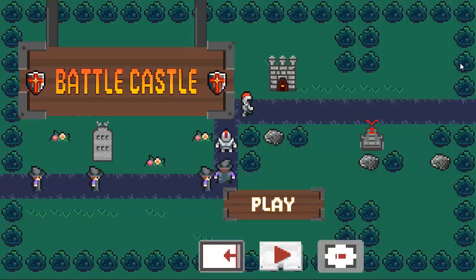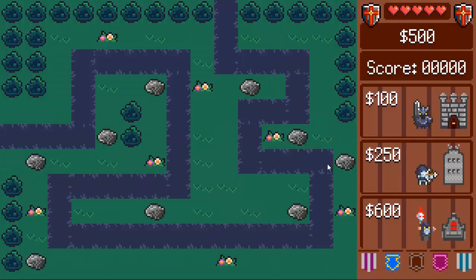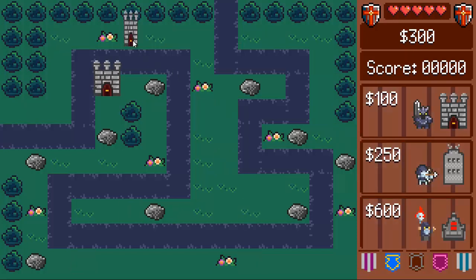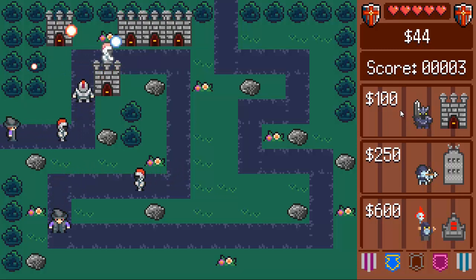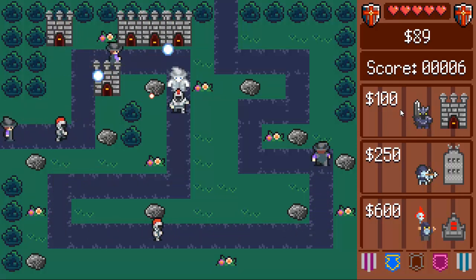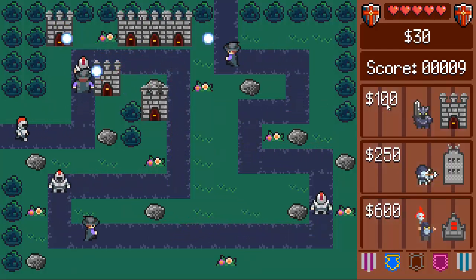Let's click on the first game: Battle Castle. You can switch the sound on and off here. I've had a brief play at this before so I've got a vague idea of what I'm doing. Basically we want to stop the guys getting to the end, because if they get to the end we lose all our lives. So I'm going to place lots of castles early and hope that will stop them and earn me more money as I kill them off.